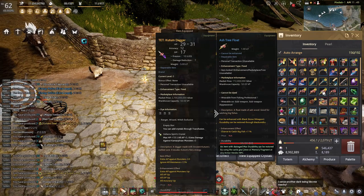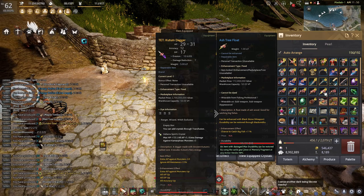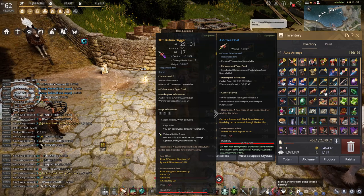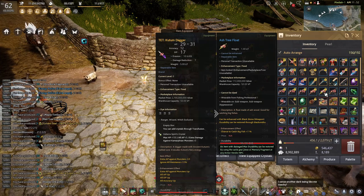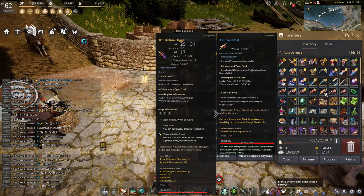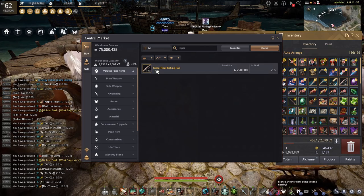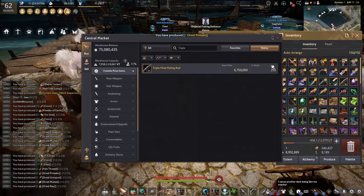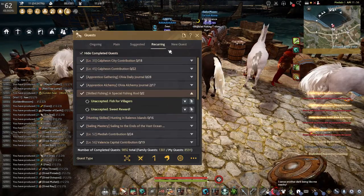I recommend you use the triple float fishing route - you have a chance to get more fish in one fishing time. Also use the AS3 float plus 10, because Ceil is actually a blue grade fish categorized as big fish in this game, so you will get an additional 11% buff to catch big fish by using the AS3 float. You can get the triple float fishing route by buying it at the central market if it's in stock.